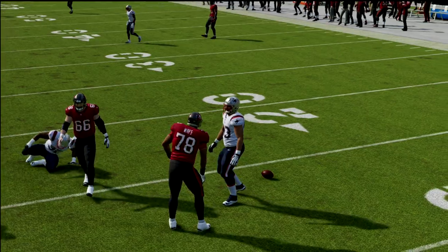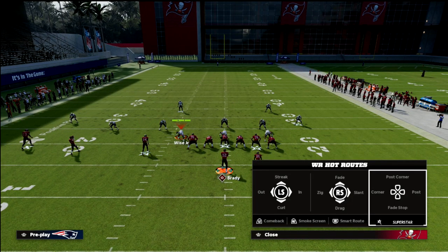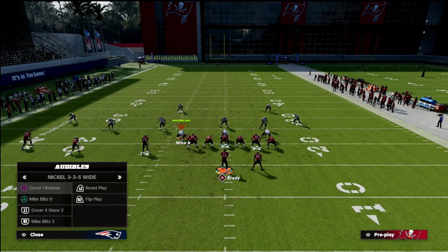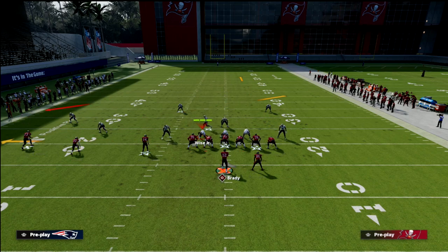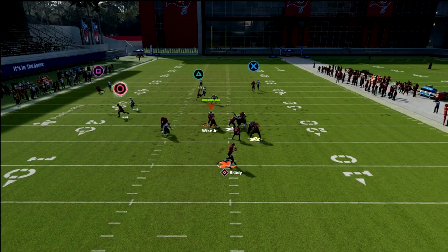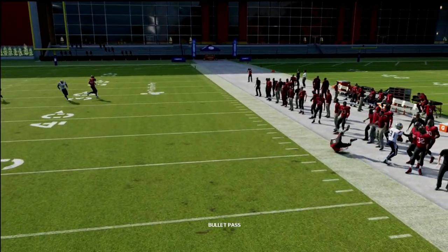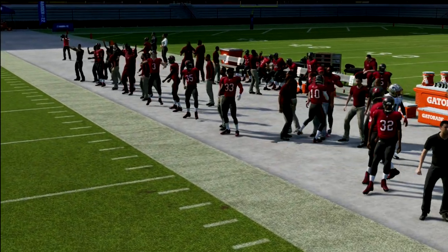If you don't want to run the dig, run a deep comeback. The deep comeback is one of the most slept-on routes in the game, and it forces them to not be able to guard. So you've got a zig, you've got that route, and of course your crosser should be open again if you have a little better route running. These are some concepts you can go to from trips.